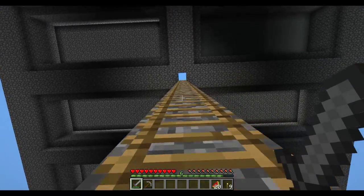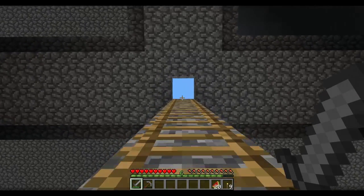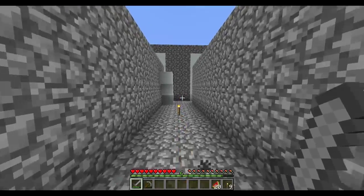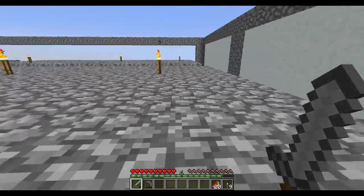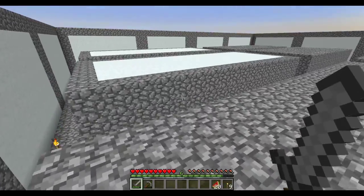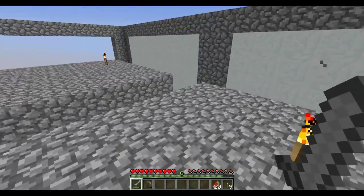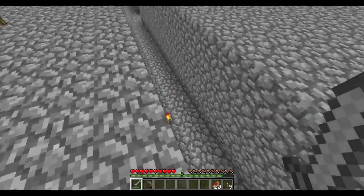I'm actually changing the floors up here. I'm changing things up because I looked on the wiki about Minecraft snow, and snow is not as fragile as I thought. It doesn't melt if it's near a torch, Endermen can't pick it up, and water cannot destroy it. So I've made these spawn pads into snow.